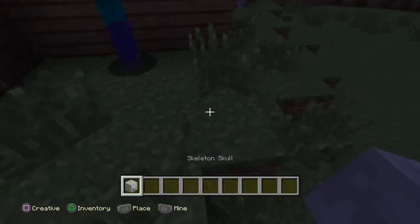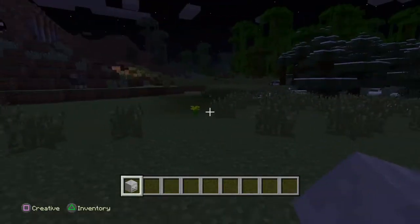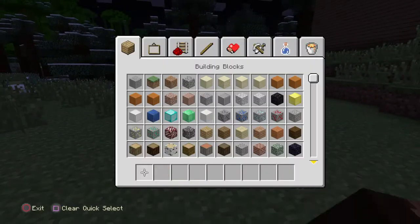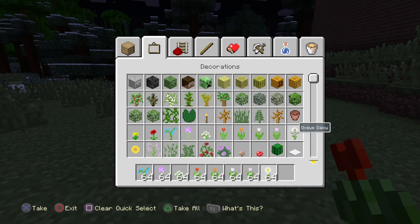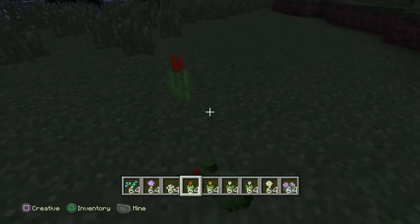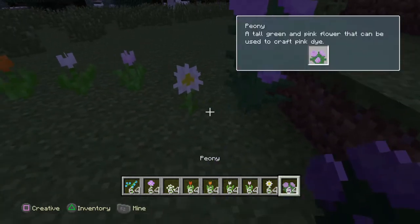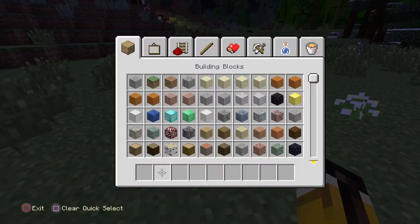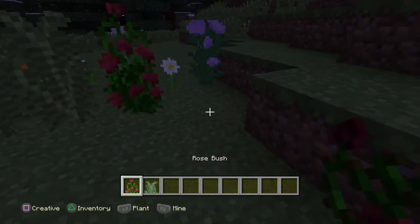First one is like you hold these differently. So if you get like these, you just hold them differently. And you get different kinds of flowers and stuff. It just released today. And then just other ones like large ferns and stuff like that. Pretty cool.